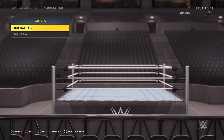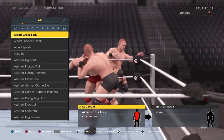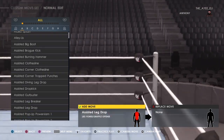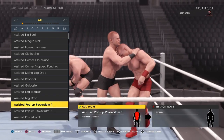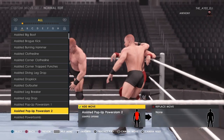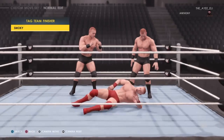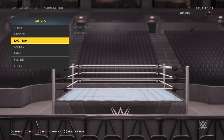Go to the moves, go down to the finishers — I went to signature by accident, we'll go to finishers. Go to tag team, go to normal tag, go to the slot, click on it. Yes, make sure y'all go up to yes. Now for the finisher, I want the pop-up powerslam. Let me see which one it is. Yup, this one. All right, I got it. I equipped it. Boom.